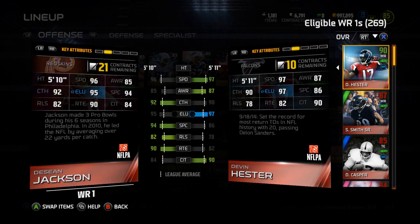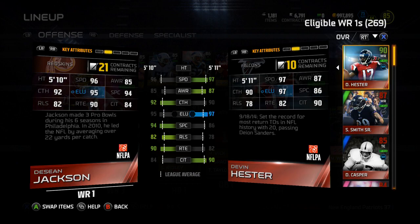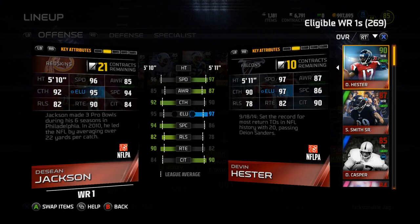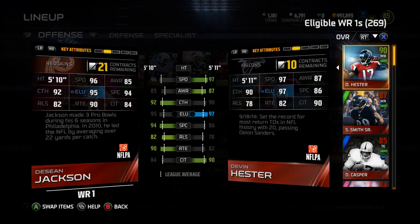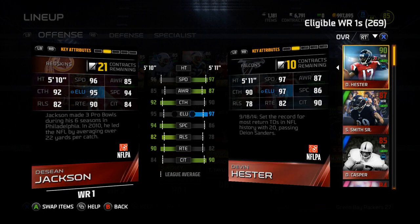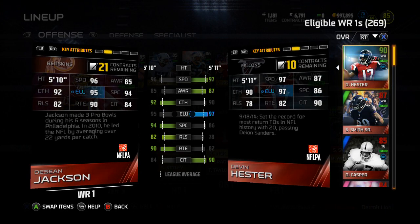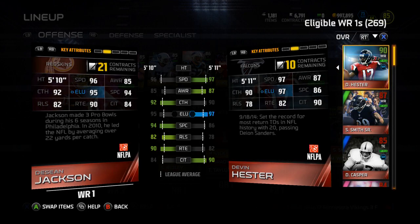I needed to collect DeSean Jackson to do the Redskins collection when I get to it — one of the last ones. I could have sold him but I'm just trying to get all the cards into those collections to tally up the cost. DeSean has 96 speed — not as fast or elusive as Hester, but everything else is better except awareness and catching in traffic. With that 94 spec catch, 90 route running, and 92 catching, Sean's my number one.